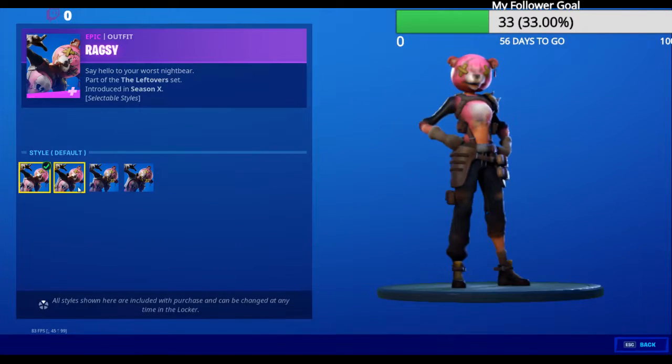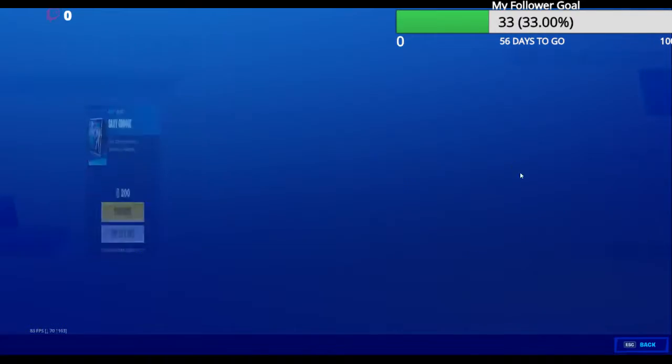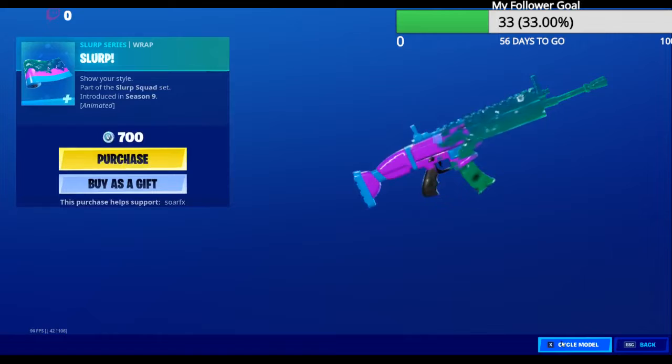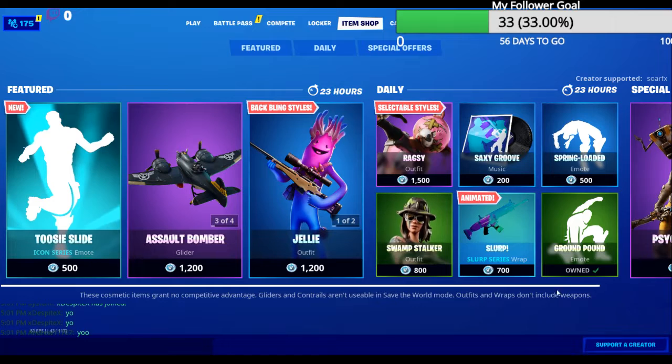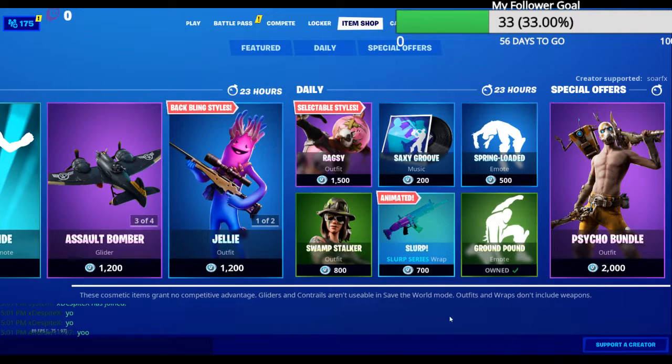Ragsy with the back bling, Heartless with the three-out jacket glow, Glow Jacket, Sexy Groove, Spring-Loaded Ground Pound, Slurp Wrap, and the Swamp Stalker. Hope you guys enjoy — make sure to leave a like and subscribe. I'll see you guys in the next one, bye!